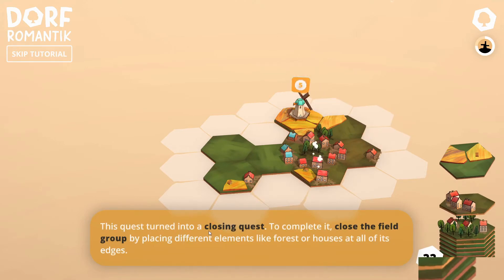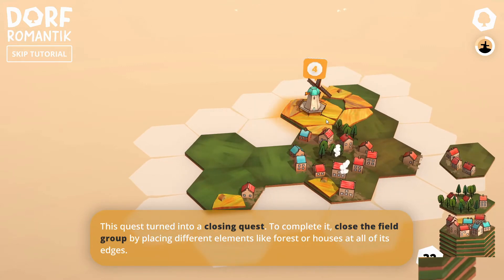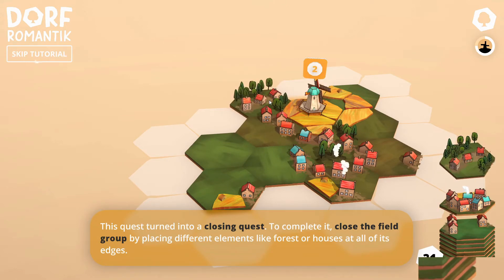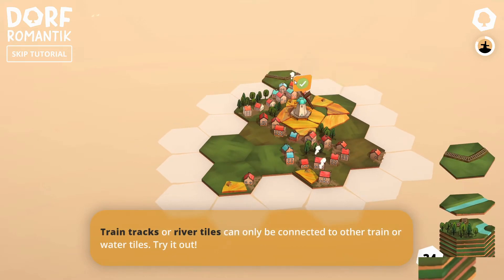The quest turned into a closing quest. To complete it, close the field group by placing different elements like forest or houses around it. But I was happy building fields! So it's not just a case of building what you like when you like. I'm going to do that, and now we've got to close it up with houses. So we're going to have houses all the way around the field. I've got a tick.